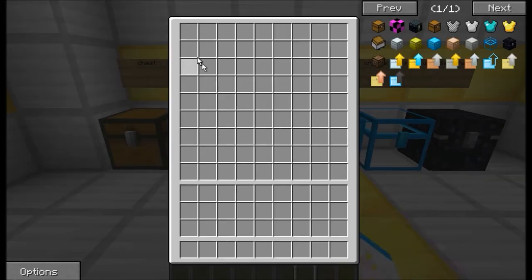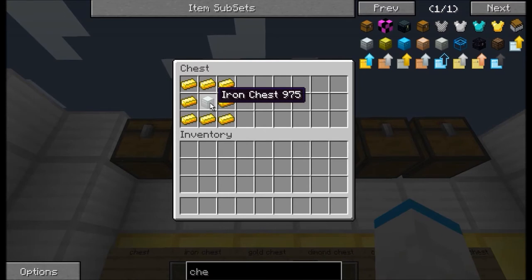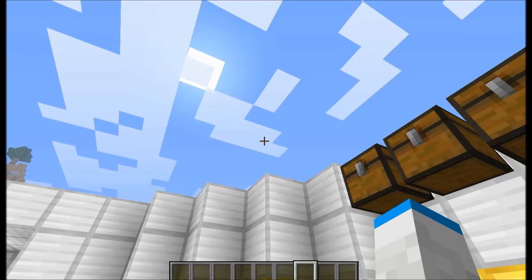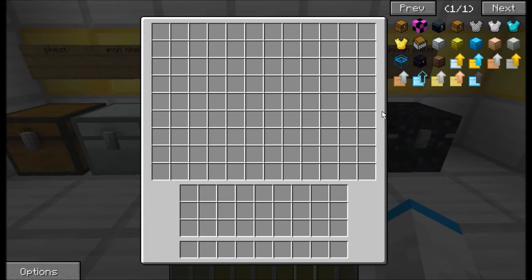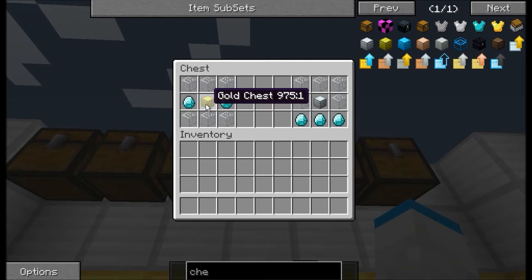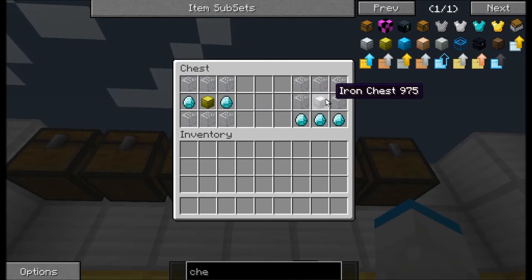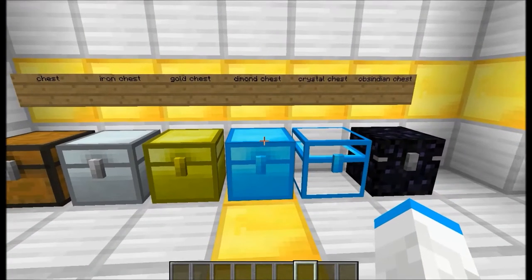The next thing is the gold chest, and it gets much bigger — you just take the iron chest and surround it by gold. Next up, that is correct, the diamond chest, and this one is much, much bigger. There are two ways to craft it: either one gold block in the center with two diamonds on each side and three glass on the top and three glass on the bottom, or one iron chest in the middle, three diamonds on the bottom, and the rest glass. Both will get you a diamond chest.